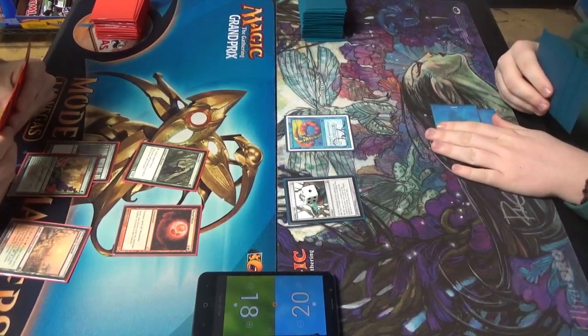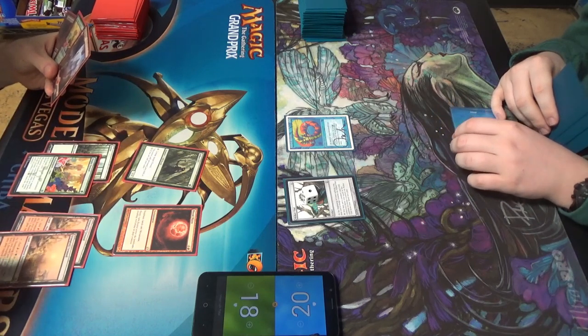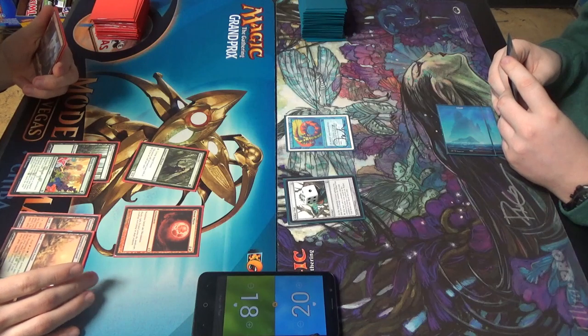T1 Glisten are all sponsored. We're going to go Stomping Ground — and because of the new ruling on Blood Moon, it enters the battlefield tapped.